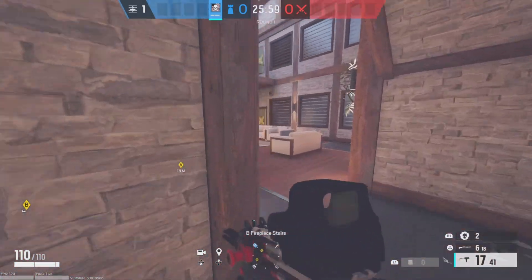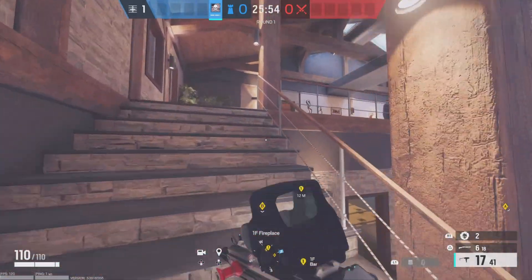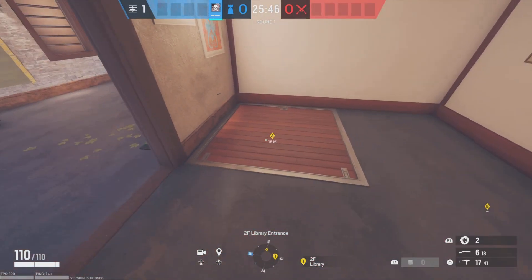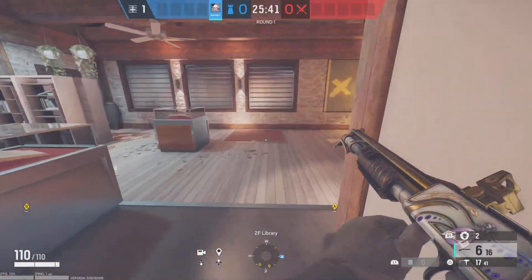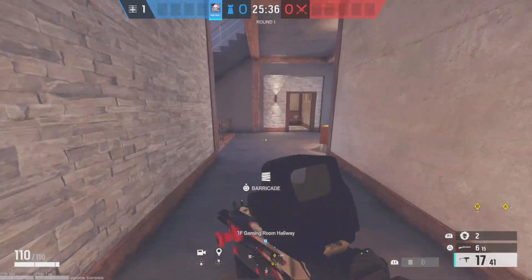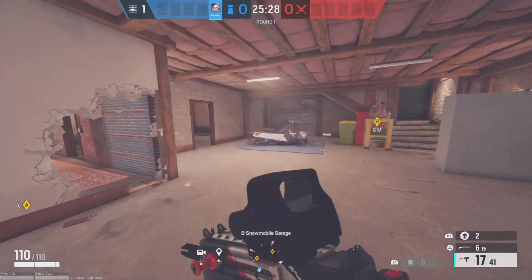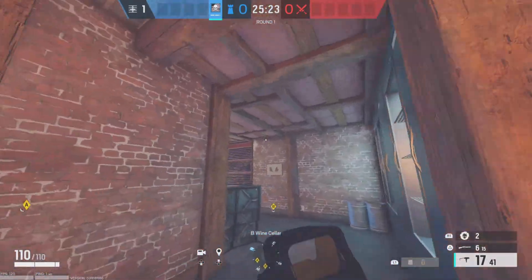I usually like to have a roamer playing in the bar area and then a roamer playing in the library area, because that window is a strong push — a lot of people push that window. If you can, you can break the hatches for a quick rotate. That's pretty much it on this setup — it's a pretty easy map to set up, not complicated at all. It's actually my favorite map in the game right now.